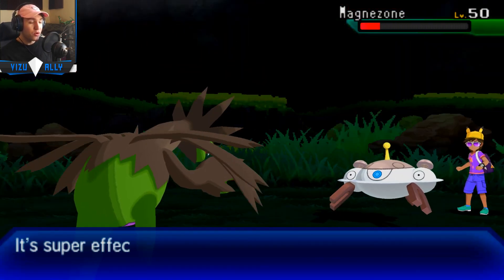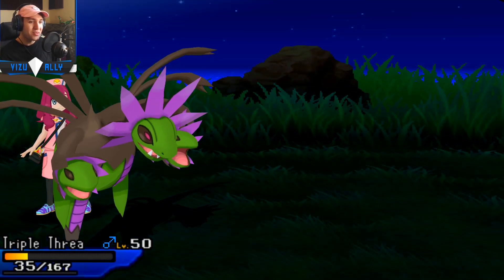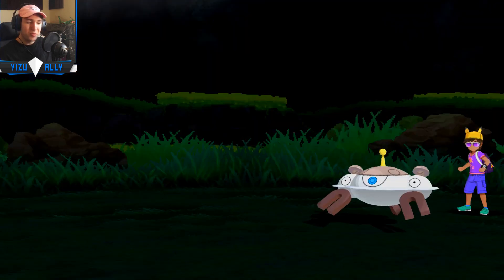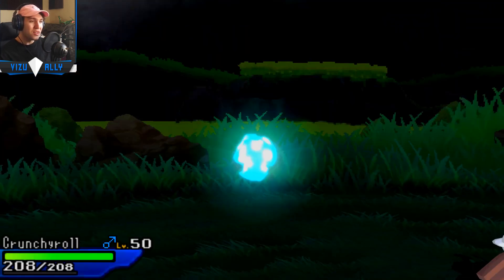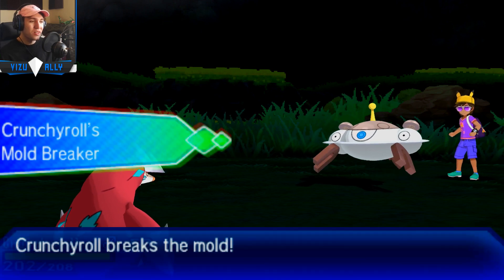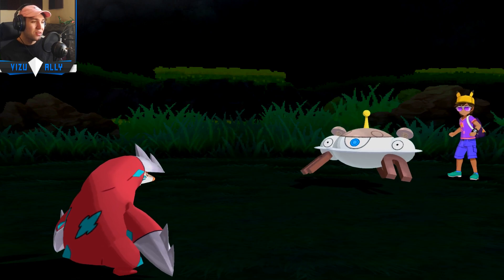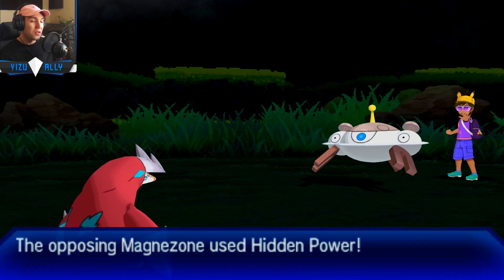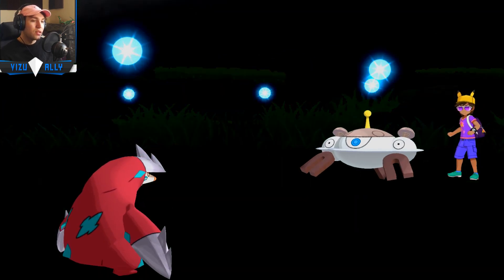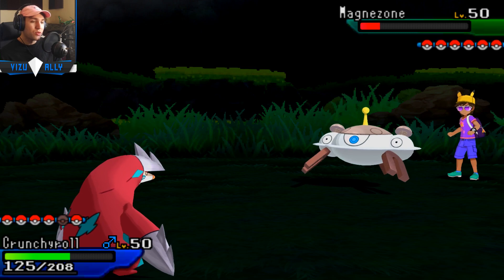He brings in Magnazone. I go for the Earth Power — four times weak to Earth Power — but it lives somehow. It's an Assault Vest most likely. It has Signal Beam as well. I'm like, what? We're not playing VGC — there's no Incineroar around here. Even if there was, you have Flash Cannon and can still hit it hard. I don't even know what Signal Beam is for — Hoopa Unbound? Either way, it knocks out my Hydreigon. Flash Cannon probably would have knocked me out anyway since Magnazone is really strong.